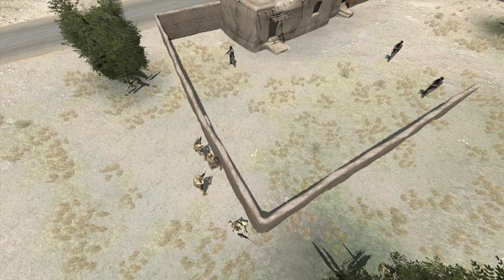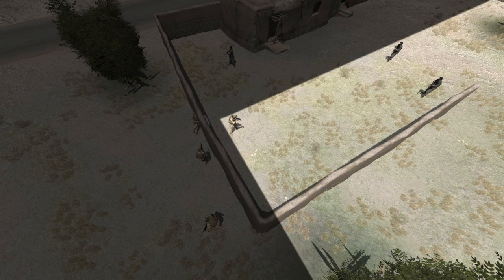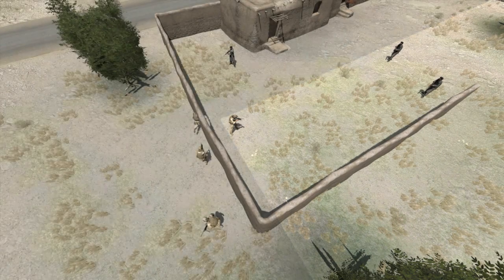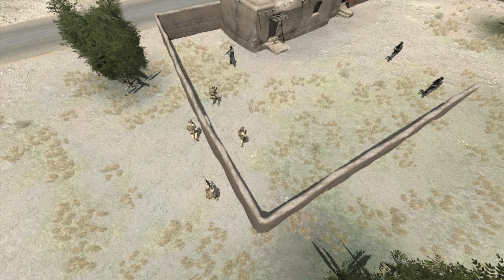The point man declares that he's breaching and the direction he's moving once inside — something like 'breaching right.' As a general rule, the point man should breach to the side of the door the team was stacked on. Once through the door, he steps to that side of the compound or building, making sure there's room for his team members to move in behind him. The second man through the door covers the opposite side. The second man through the door will always move to the side opposite the first man, enabling the first two team members to cover as many angles of the room as possible, as quickly as possible.